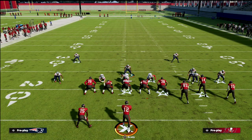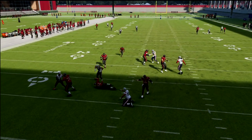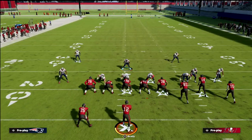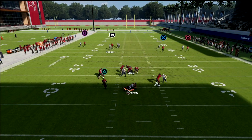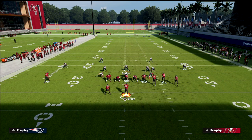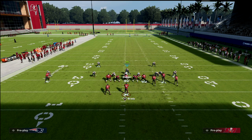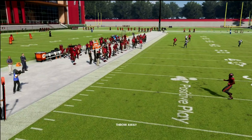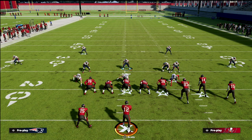If the running back blocks, there should still be good pressure on the quarterback with that looping pressure. This tells the quarterback he has to block his tight end. We're not going to blitz five every time — you don't want to do that this year — but if they have to block their tight end, that opens things up. This pressure can also come out of Mike Blitz Three where linebackers are already blitzing.